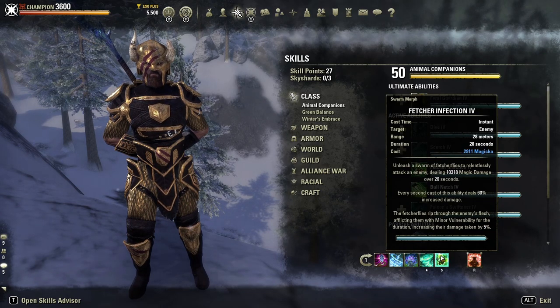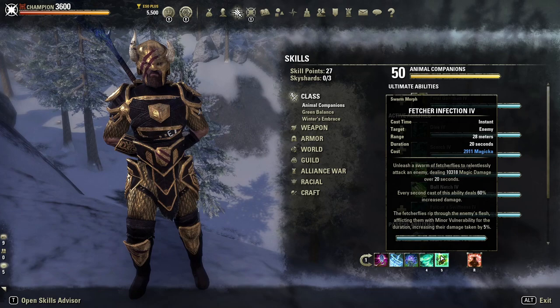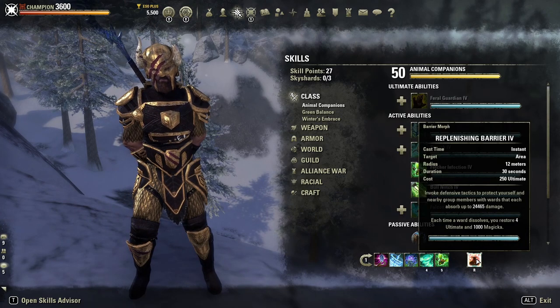Next, we've got Fetcher Infection. With the gear we're going to be able to get Major Vulnerability, and with this skill we're going to get Minor Vulnerability. Unleash a swarm of Fetcher Flies to relentlessly attack an enemy — it deals damage, deals increased damage for the duration, and applies Minor Vulnerability. It's also a vital aspect to giving us some of our passives which increase our recovery significantly. We need to have an Animal Companion ability on both bars to get access to some really nice passive benefits.